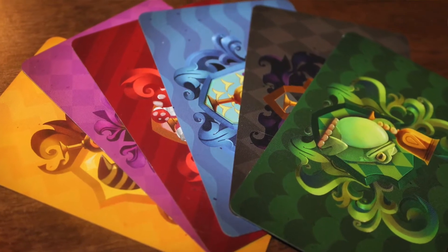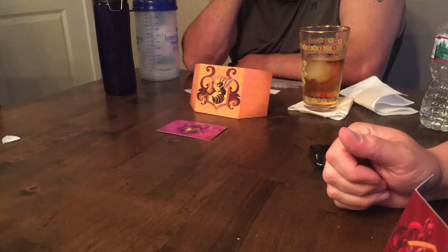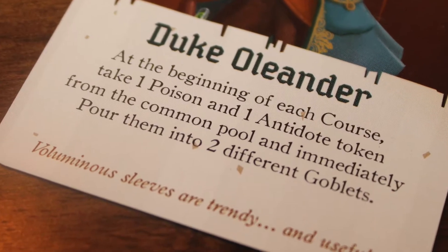Each player is also going to be dealt out a target card. You have your own color, but you're also dealt another player's color. You put that in front of you so everybody knows who everybody else's target is in the game. At the beginning of the first round, if a player has a character ability that triggers before the course, they can play that then. Otherwise, you move right into the game. You have the character designated the host — he's kind of the first player — and play goes clockwise from there.